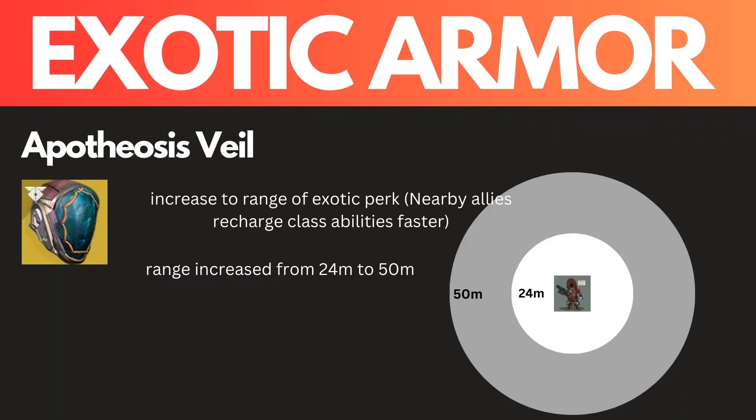I also want to give a buff to the Apotheosis Veil. I'm going to be changing the range from 24 meters — where your teammates get your abilities from you popping super — to around 50 meters. So we're going to be kind of doubling that range.